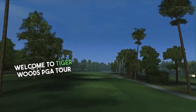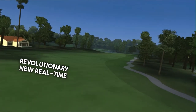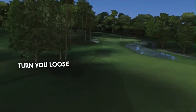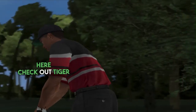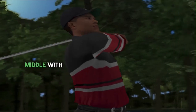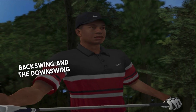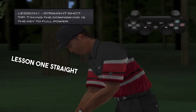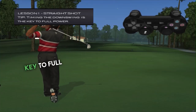Welcome to Tiger Woods PGA Tour 2004. We've got a revolutionary new real-time analog swing, and we want to make sure that you get the hang of it before we turn you loose on the links. Check out Tiger as he rips one right down the middle with a nice straight drive. Pay close attention to his transition between the backswing and the downswing — the timing is crucial. Less than one. Straight shot. The timing to downswing is key to full power.